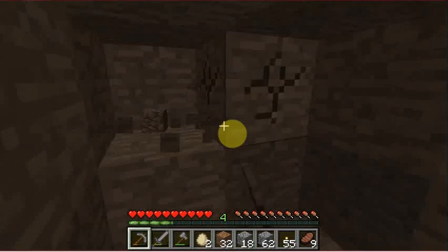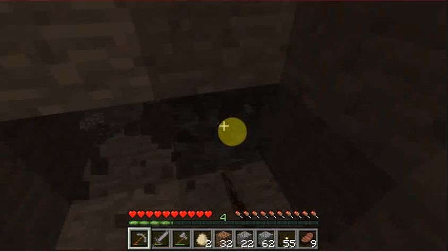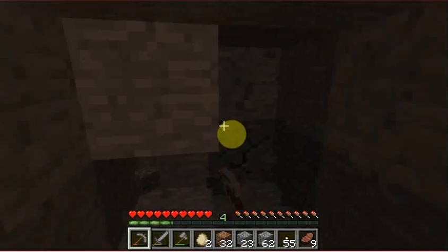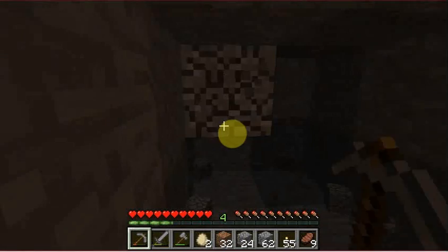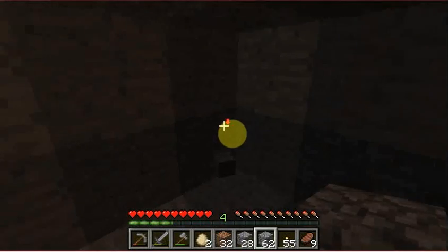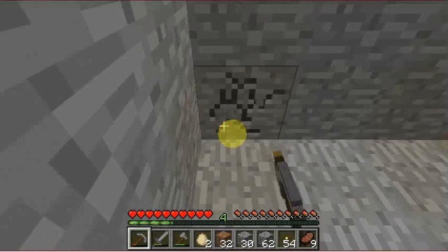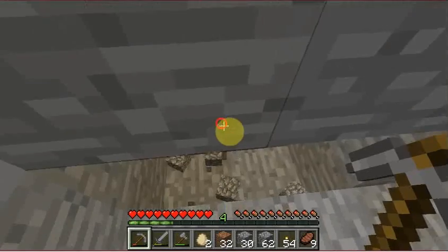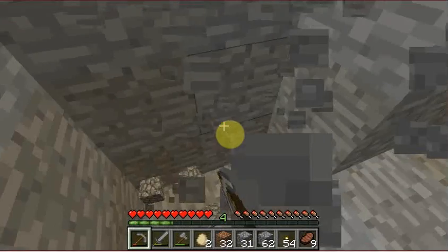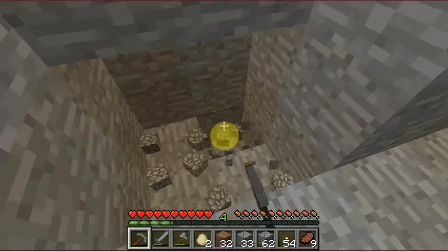I'll keep digging this way and gradually start going down, because I do want some lava. There's probably obsidian down there as well, so I can use that to make a nether portal — which I am kind of scared of getting, because I'm not very good at combat.